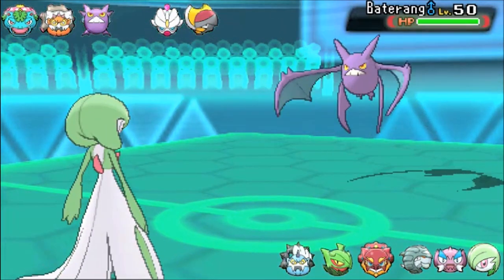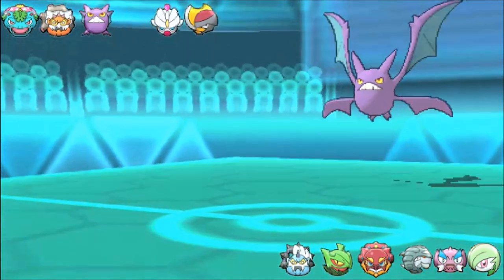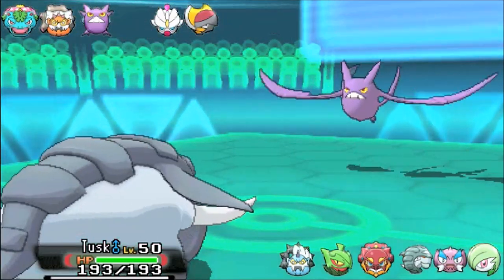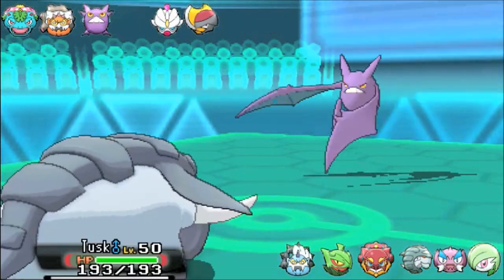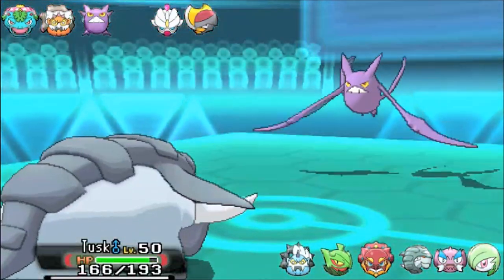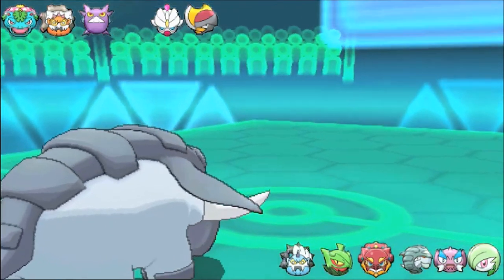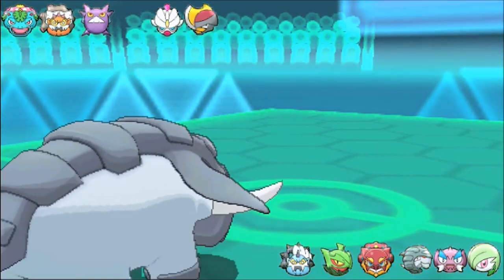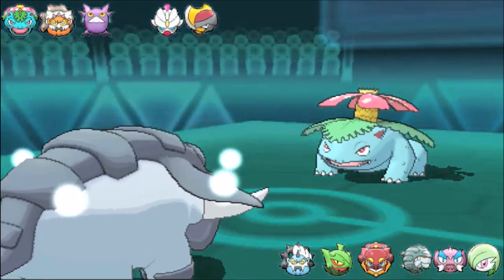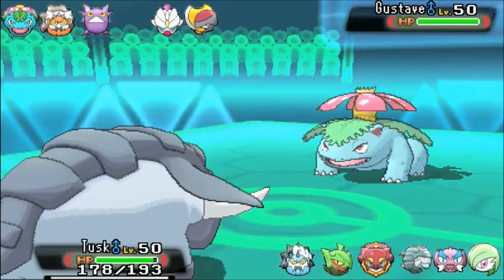He goes to Crobat here, and I wasn't really predicting that U-turn, but at the same time I need the Will-O-Wisp, so I'm going to go to Tusk. I know exactly what happens when you bring a mon like this — Venosaur is going to freely come in. I really don't have proper switching for Venosaur outside of Thunders. Now Thunders is a great mon to bring in, but it's a Grass type, so he has to go for that — okay, ready to dent my Tusk.